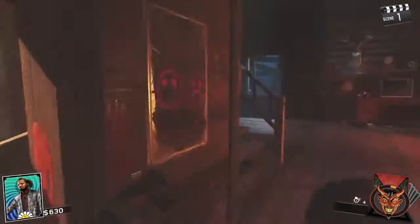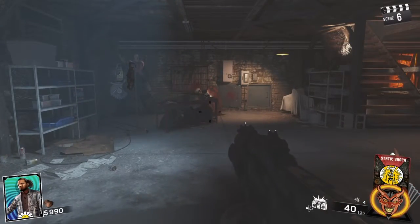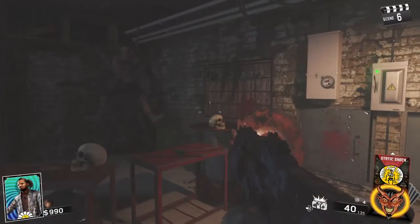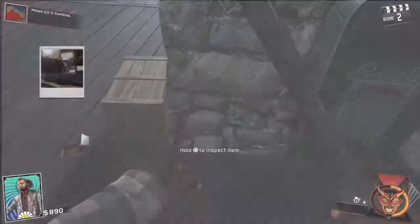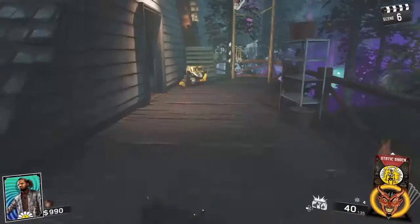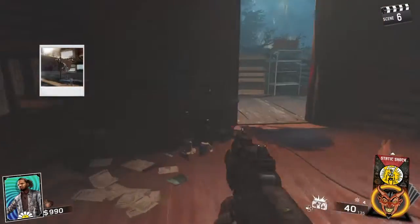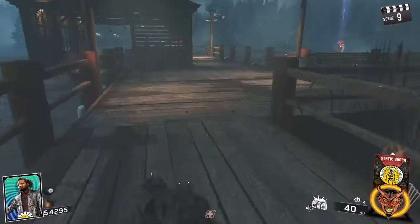First things first, after punching him, you're going to want to go and turn the power on. Doesn't matter what order you do this in. Then you've got the first boat piece, the second boat piece, and the third boat piece. You can grab these in any order.